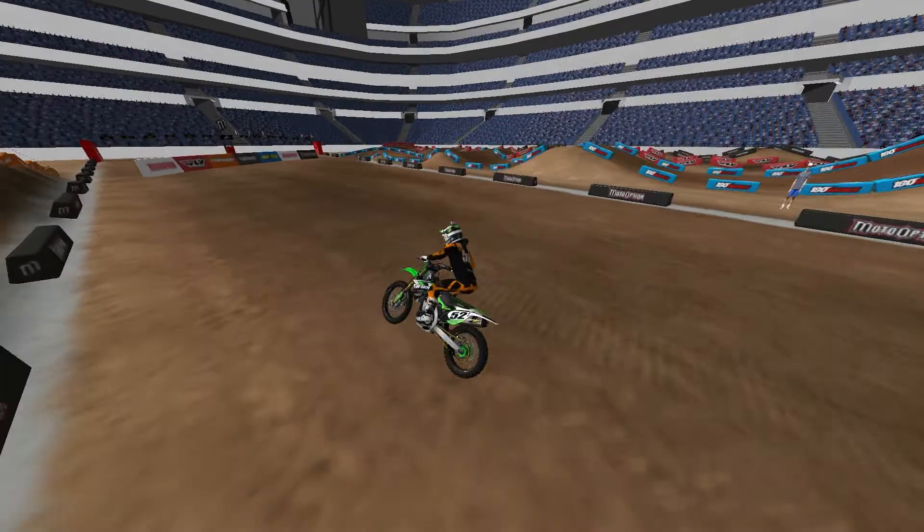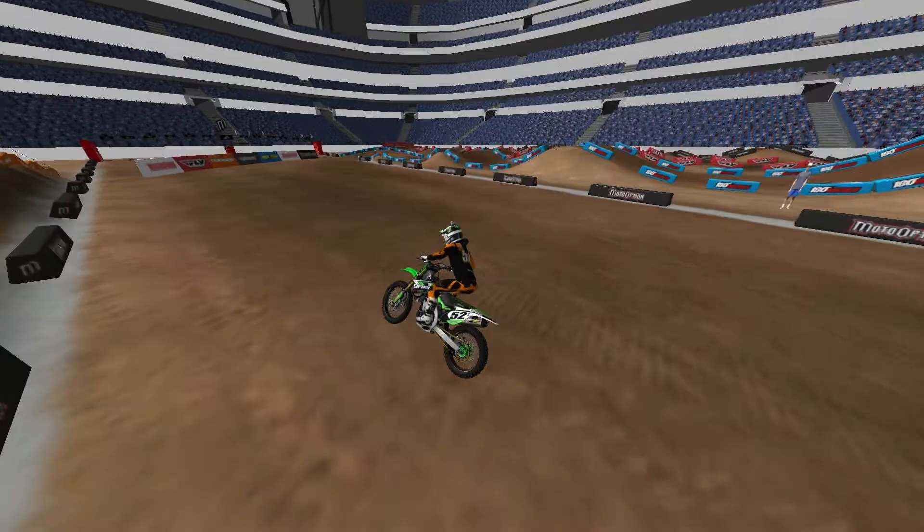Supercross triple, 180 bull corner to the left, a sand section into a wall and then backwards down the start straightaway into the final corner which is another 180 to the right, a little double and up over the finish line.